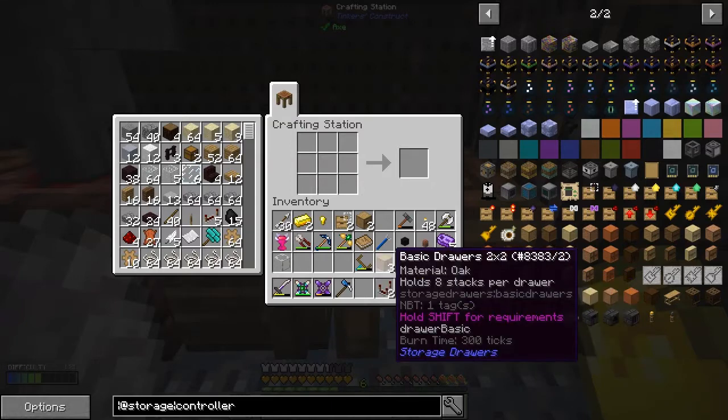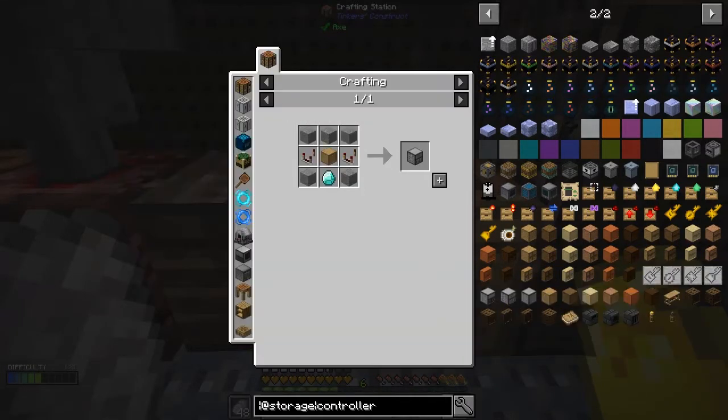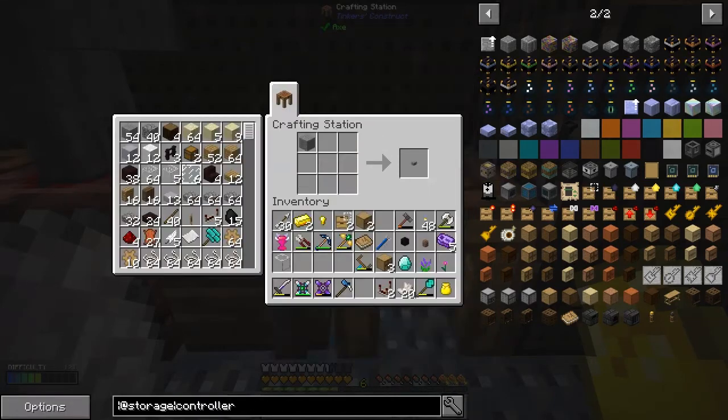I'm going to use the four-drawer version — it's slightly cheaper than the others, but the crafting table always picks the more expensive one by default. So we'll use this one like this. Now we have a storage drawer controller.